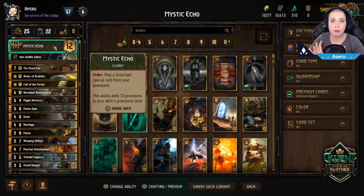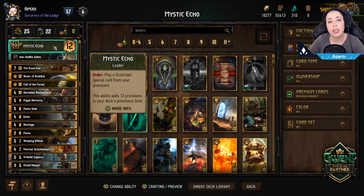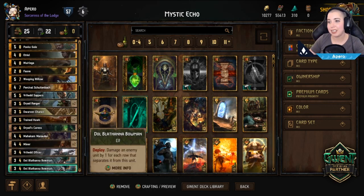We're going to run through the deck quickly in the deck builder so you can see which cards we've included. I'll also be including a link below so you can import this into your deck builder directly. Let's begin with the bronze cards.